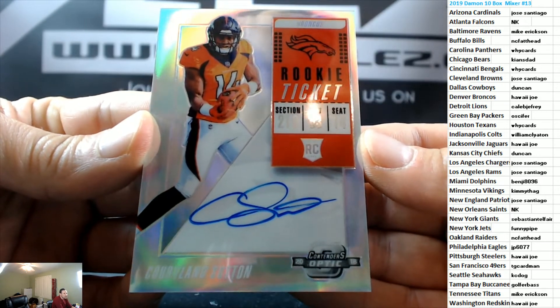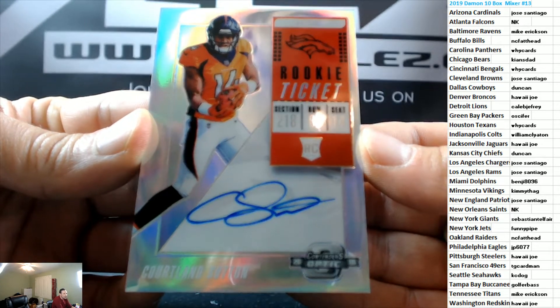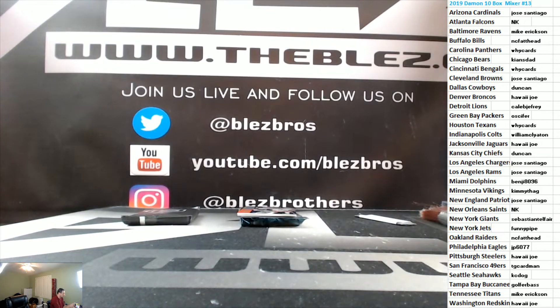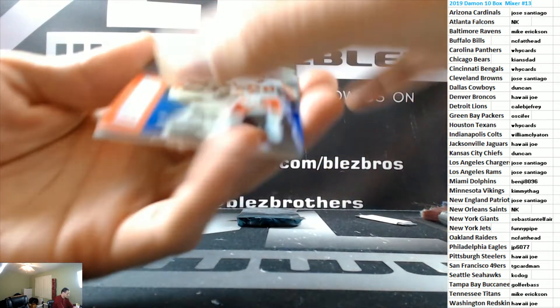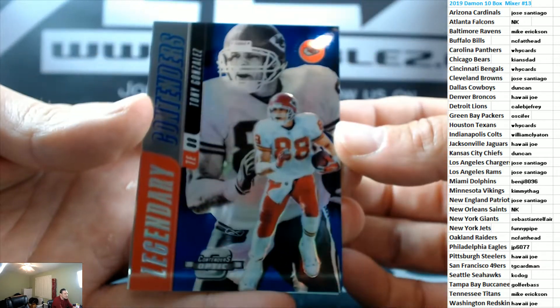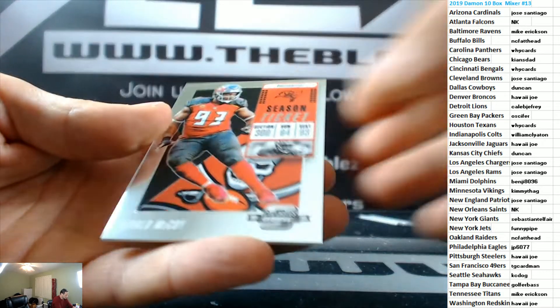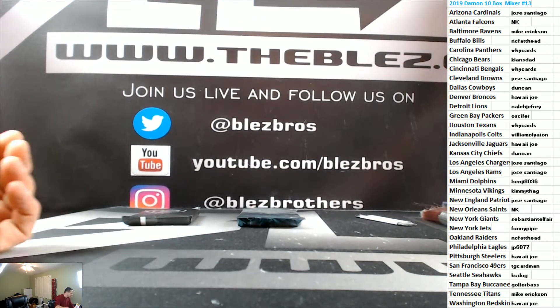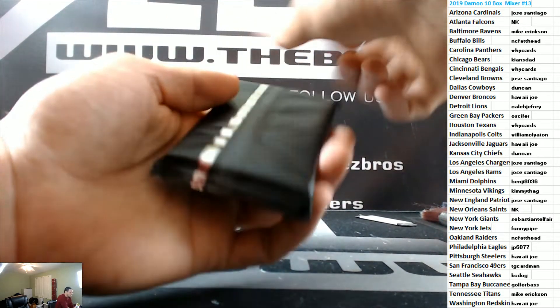Courtland Sutton silver autograph for Denver — Hawaii, that's a really good one. This guy's great, Courtland Sutton — it's a nice hit for Denver. And for the Chiefs, Tony Gonzalez insert. Gerald McCoy — that's a base. Let's do Elements and then Origins.